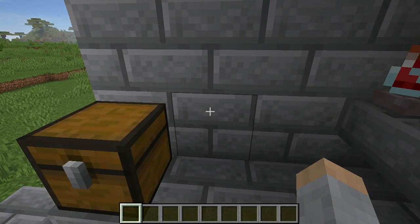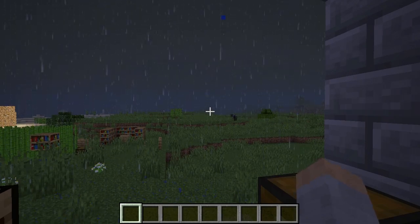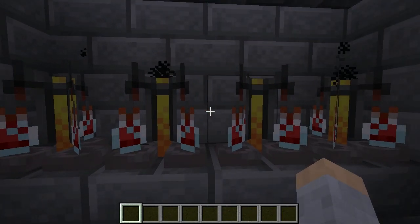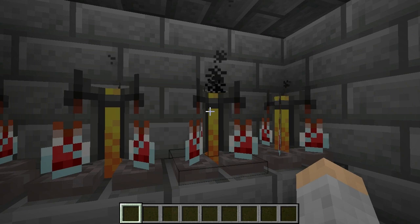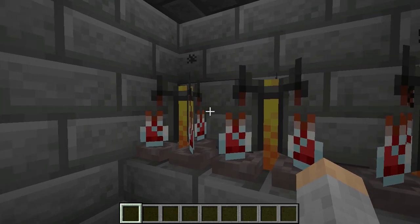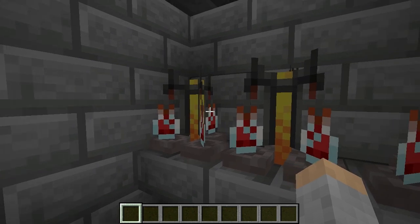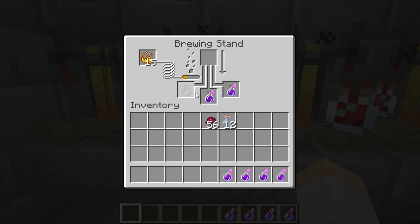In case you're wondering, a good way to get glowstone: if you go to the Nether and use a Silk Touch pickaxe to mine the glowstone, you can get full glowstone blocks back. Another way is to trade with villagers — you can actually have an infinite source of glowstone if you have a good trading setup. You're getting lots of emeralds and glowstone becomes really cheap.